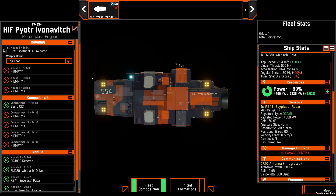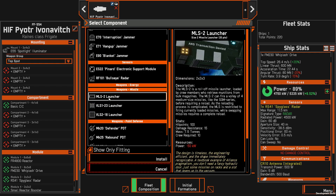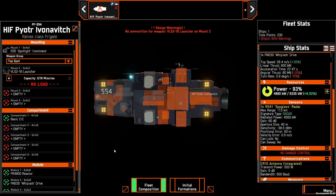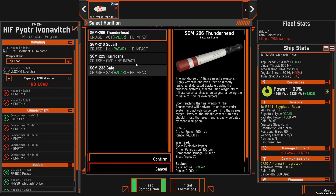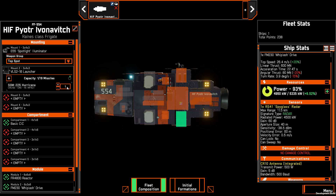Now I can add a missile launcher — the VLS-216, which lets us mount 16 missiles in the hull. Most people use the Thunderhead as a radar-guided missile, but we're going to use Hurricanes on this ship. In terms of damage and speed they're exactly the same, but the difference is the Hurricane is a command-guided missile — meaning the ship that launches the missile guides it to the target with its own radar. In this case, if we are highlighting the enemy with our Spotlight Illuminator and have a very strong radar lock, most of these missiles should hit the target.